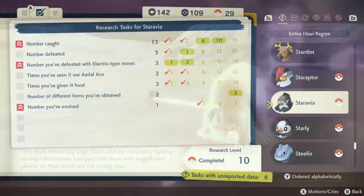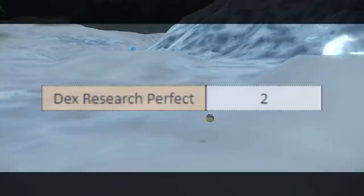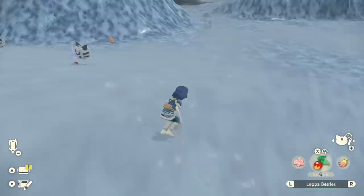Next, you could perfect your research — that means fulfilling each and every category to its max. For example, for Stantler I'd need to catch 15, defeat 25, defeat 10 with electric moves, watch it use Aerial Ace 25 times, give it food 10 times, get 2 different forms, and evolve it 3 times total. That would be a perfect Dex on that specific Pokemon. It's a fair amount of effort, but it results in 2 extra shiny rolls. Combined with complete research and your base roll, that's 4 rolls total — a 1 in 1024 chance.